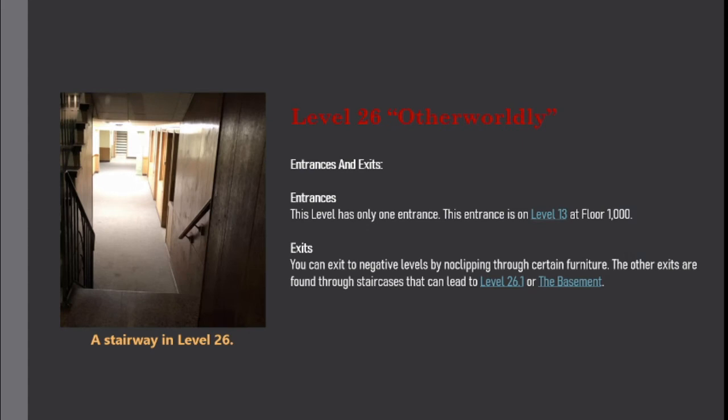Entrances and exits: This level has only one entrance, found on Level 13 at floor 1000. You can exit to negative levels by clipping through certain furniture. Other exits are found through staircases that can lead to Level 26.1 or the basement.